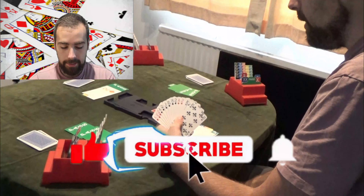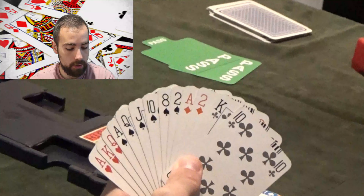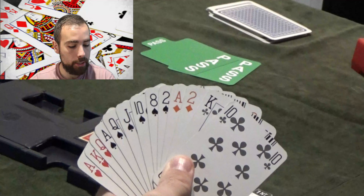Okay, so back to the good hand. East and west are passing throughout as mentioned earlier, so it'll just be north and south bidding here. Our job after opening a two-club opener is to now describe our nature.